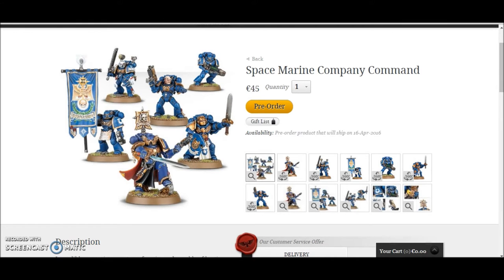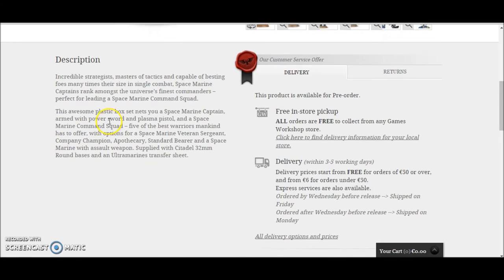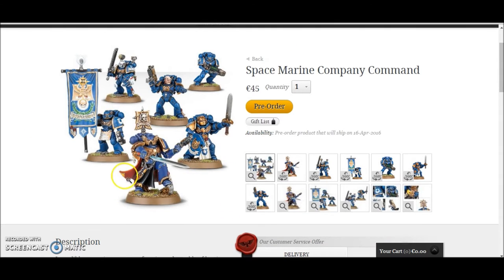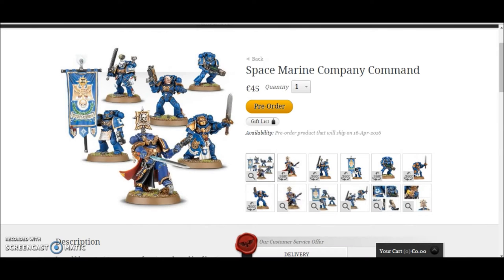Then you have the Space Marine Company Command, coming in at €45. You get a Command Squad, a Apothecary, three other guys, and a Standard Bearer. You get a Space Marine Captain with it. Now if you're looking for the Commander, you can't buy that one on their site, even though he is pretty nice.